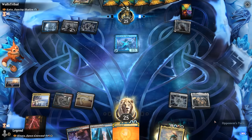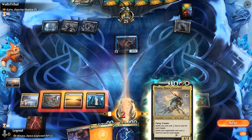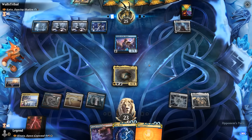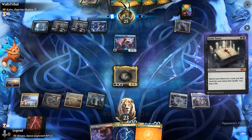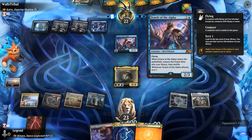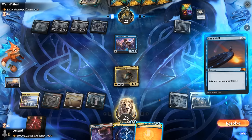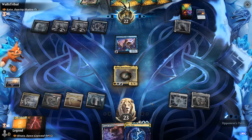Oracle of the Alpha resolves for the opponent — we don't really care. The opponent casts Grim Tutor, and we figure we'll just counter whatever they search up. They find Time Walk, so we counter it, reasoning that we can take our own extra turn and hopefully pull ahead.